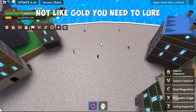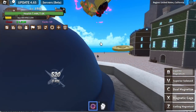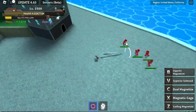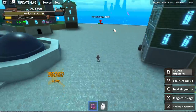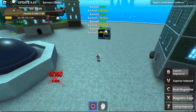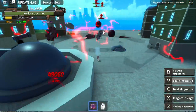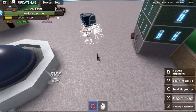For grinding, unlike the Gold Fruit, you need to lure enemies first. With the V skill, you can only pull in two enemies at a time. Then use Gigantic Magnetism to group them. After that, use any skill you want — V skill or Magnetic Cage, then your other skills. You don't really need the B skill for grinding; just V, X, and your other skills is enough to burst your enemies.